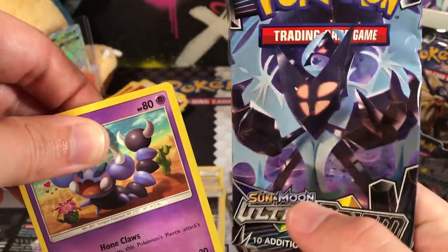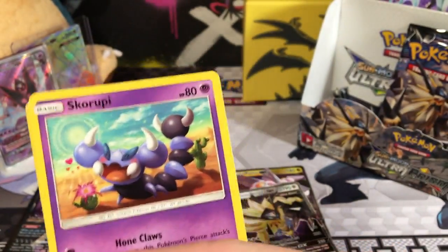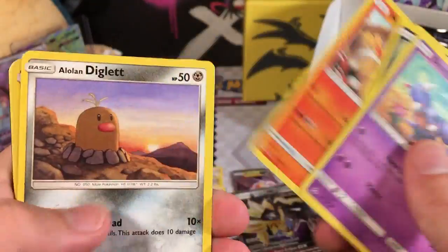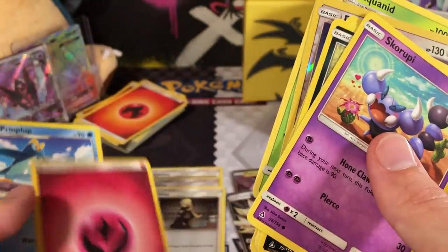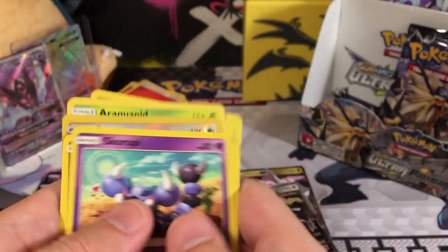This is our Dawn Wings Necrozma pack art. We've got a Skorupi, a Stunky, a Yungoos, a Magmar, a Litten, a Reverse Rare Jangmo-o. Our Rare is an Araquanid, a Fairy Energy - that's two Fairy Energies, so that's gross. A Primarina, a Girafarig, and a Gabite.